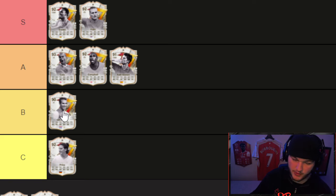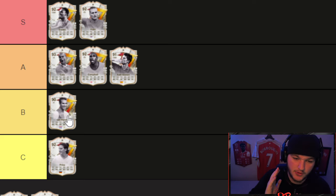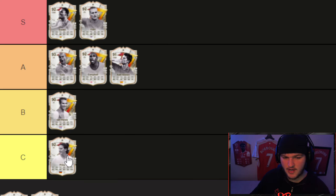Prince goes into C tier. Compared to Van Persie, she's got more pace and physical, but Van Persie has one more shooting, more dribbling, more passing, five-star skills versus her four-star four-star, and better play style pluses — Technical and Finesse Shot are two incredible play style pluses. Prince has Press Proven, which isn't very useful for a striker, and I believe Trivela as her other one. Straight to C tier for her.